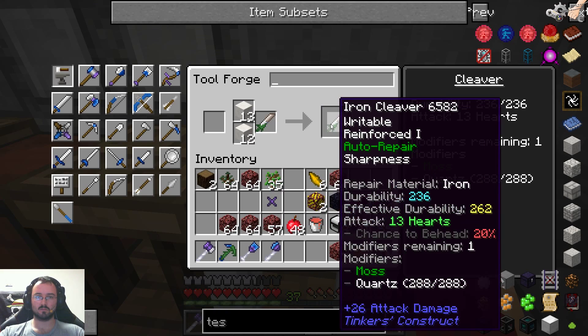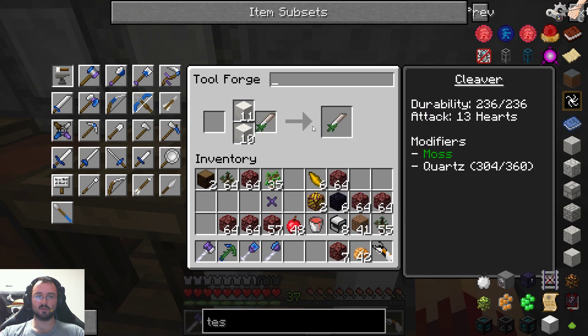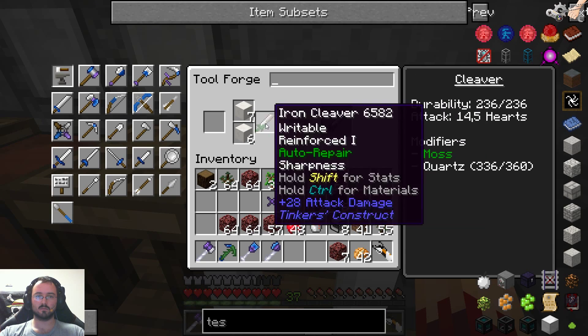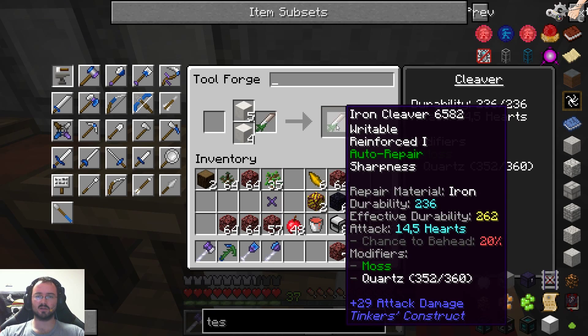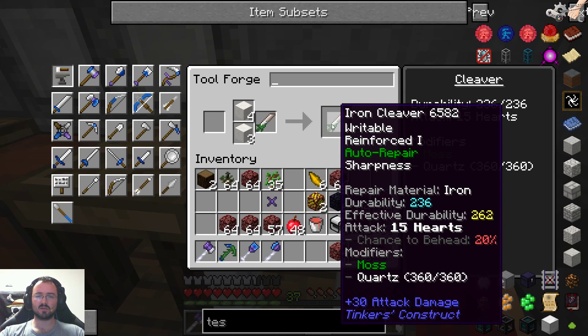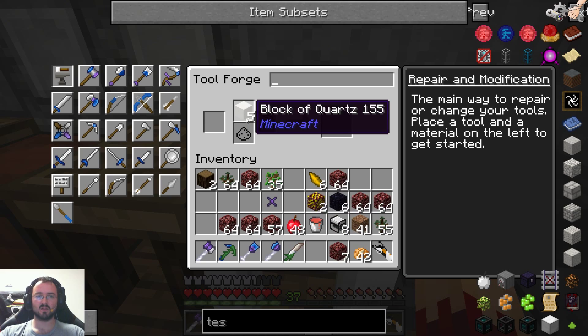I forgot a few things — I went farming in the nether. We got a few blocks of quartz to sharpen our sword even more. We still got two modifiers remaining, so let's make one hell of a sword.